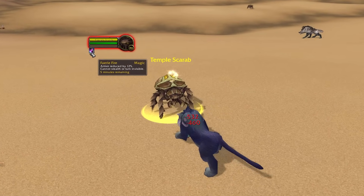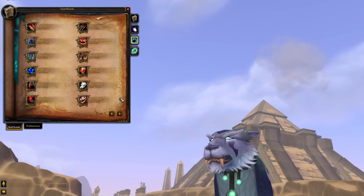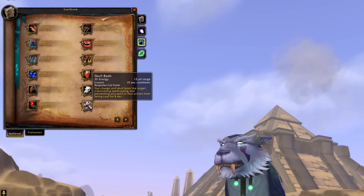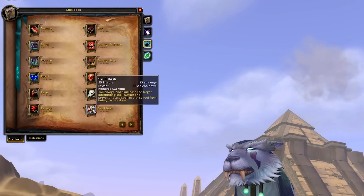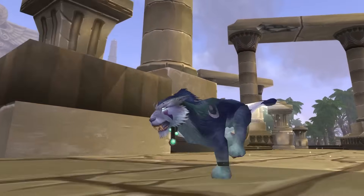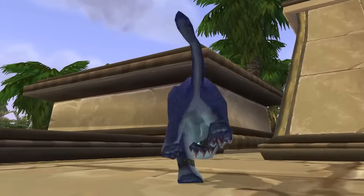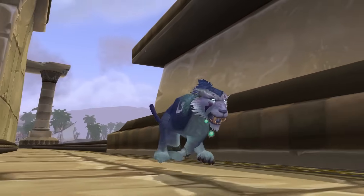Faerie Fire Feral has the same changes as the Balance version, now reducing armor by 4%, stacking 3 times. Both Cat and Bear have 2 new abilities with different resource costs depending on what form you're in. Those are Skull Bash — a kick on a 1-minute cooldown with a bit longer range, which you can lower to 10 seconds via Feral Talents — and Stampeding Roar, which gives 60% move speed for all players within 10 yards for 8 seconds. The 10-yard range is a bit of a killer in terms of actually getting use out of it very often, and unfortunately there is no glyph to improve it.